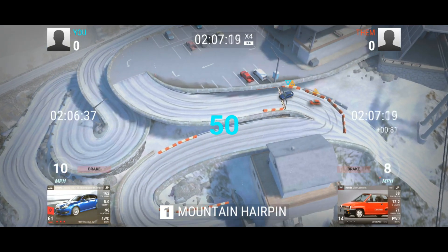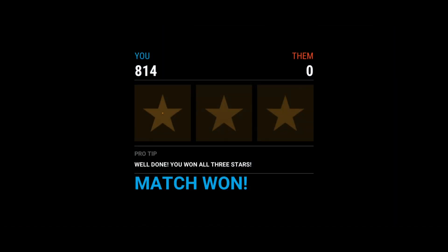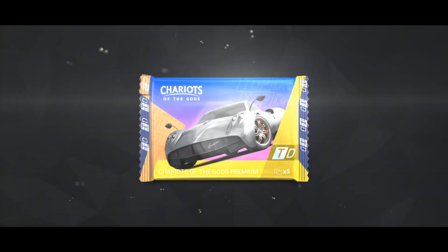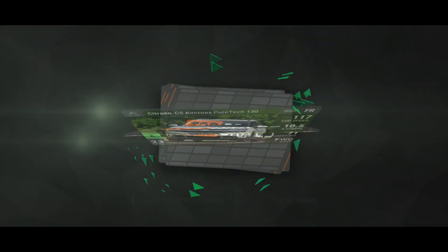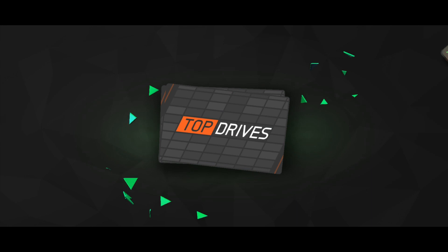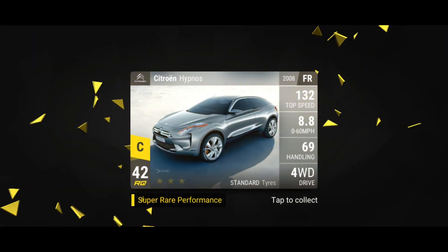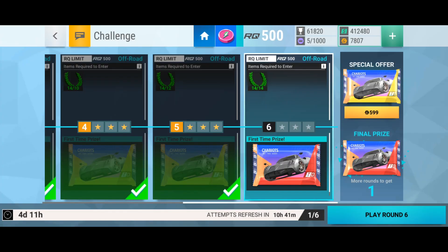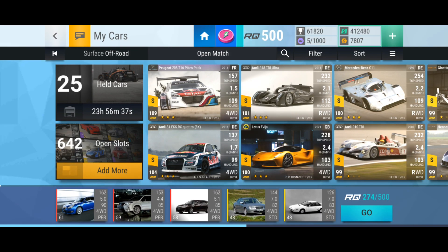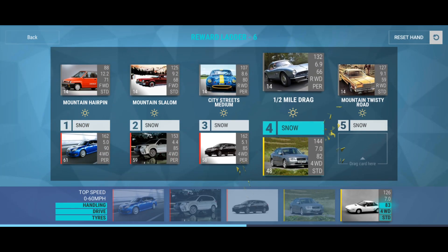Let's go again — Mountain Hairpin in the snow with my Subaru. Another premium pack, Chariots of the Gods: Geo, Citroen, TBR, Chrysler, and Citroen — another Citroen, four wheel drive, standard tyres. I've already got one, but I'll keep a second one because it is the new tag — the European New Wave tag.